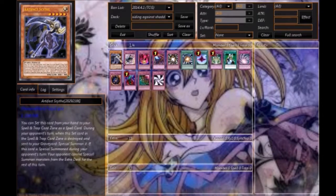An easy card that a lot of people could side would be Artifact Scythe. You activate Sanctum when they activate Fusion, summon Scythe, and the Fusion fizzles out — they don't get anything because they can't summon from the Extra Deck.